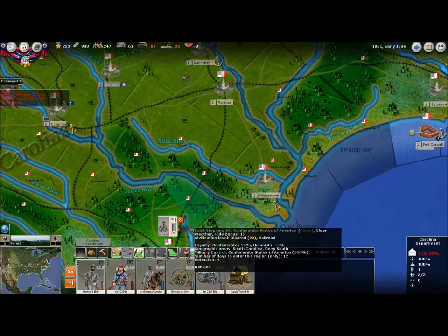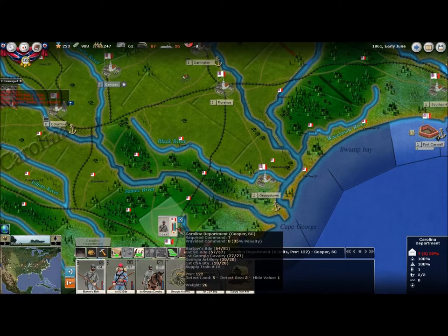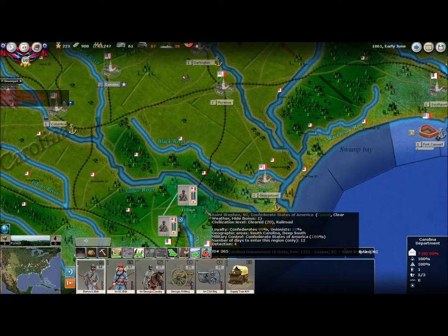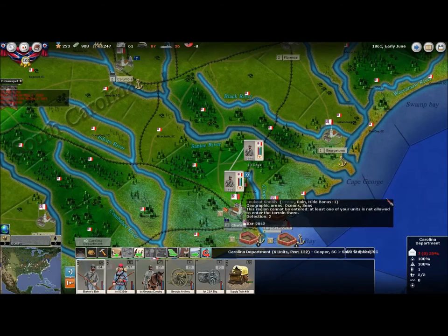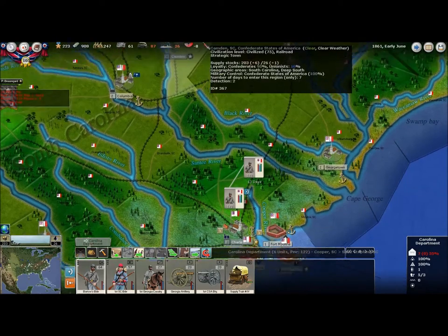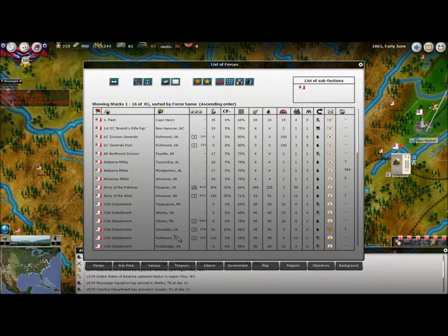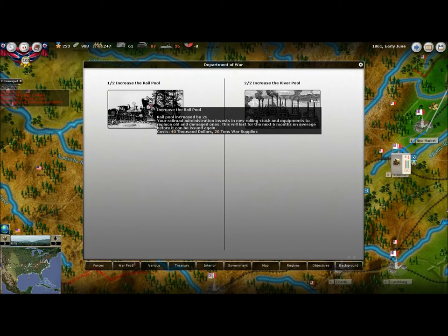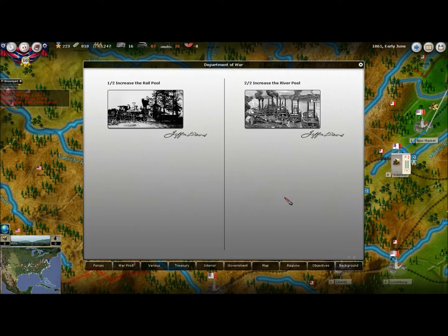I probably shouldn't move these guys by rail just because of the number of men — it'll take a lot out of my rail capacity. So they'll just march over there. That looks like the last of my available units to move this turn. Let me go to my decisions — I desperately need more rail supply and river supply to transport more supply, although that's going to use up most of my war supply for this turn, but it should be worth it in the long run.